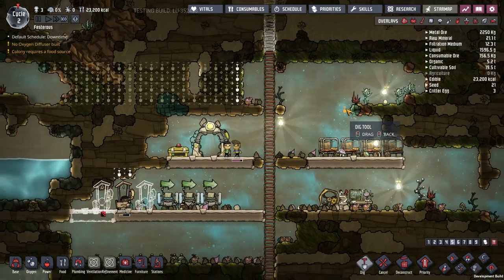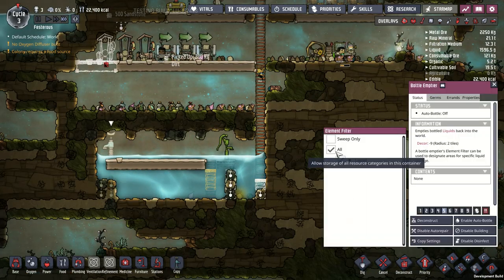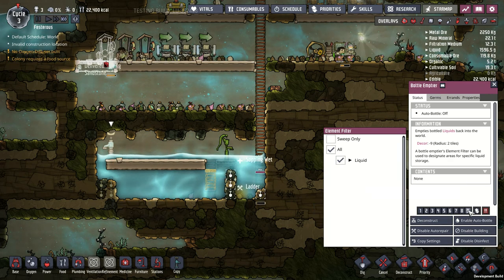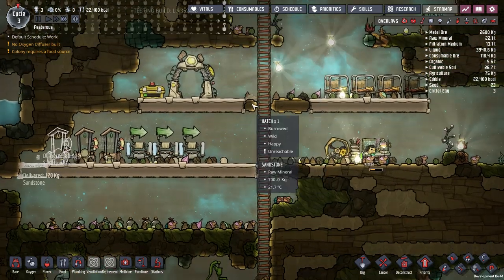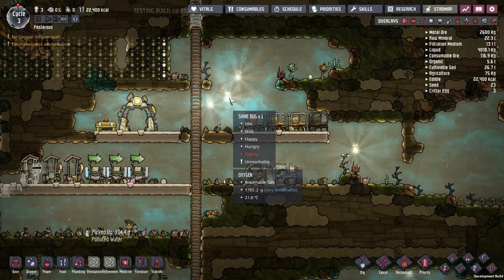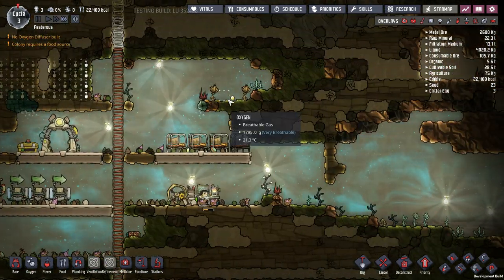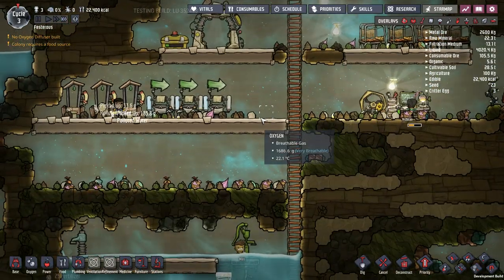End of the first day. I'm going to speed this up. I'm setting the bottle emptier to everything, and I like to set it to priority 9 — otherwise you end up with bottles sitting everywhere because dupes don't make it a priority. When it's polluted water, it creates polluted oxygen everywhere and I don't like it.